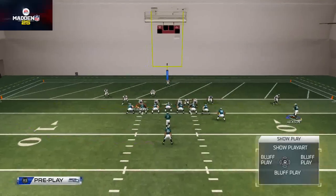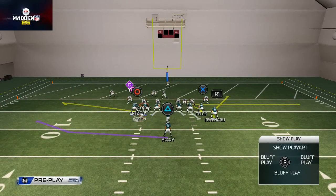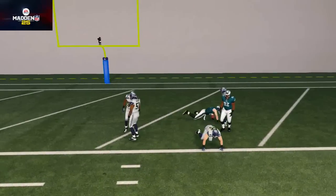One of the things you can do is motion DeSean Jackson over like this. They may think it's a hitch route or something, and then just snap and throw these zig routes to the tight ends — things like that.